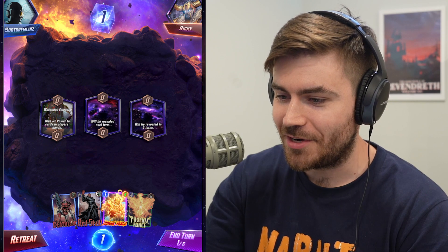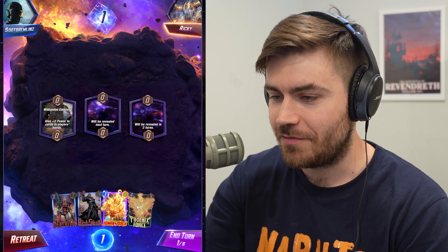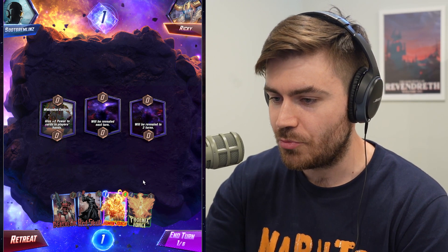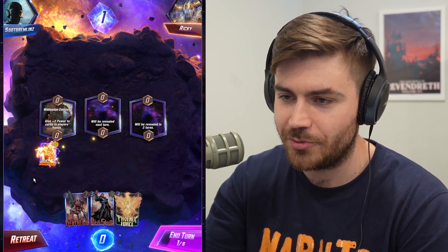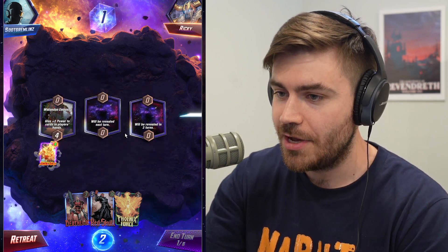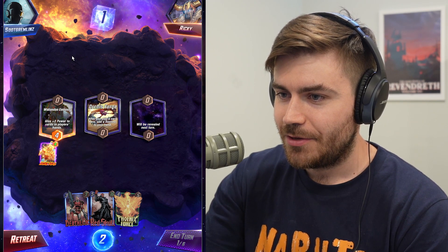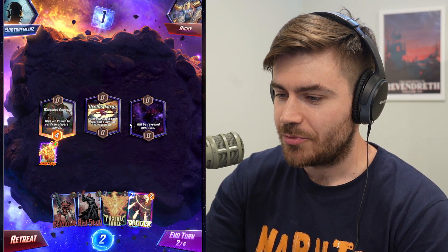So far we're off to a great start. We drew a Human Torch, we have a Deathlock to kill it on turn 3, and then we have our Phoenix Force to drop down on turn 4 and move around. I'm going to drop Human Torch into this lane because I know that this lane is safe so far — dropping into the other lanes might be ruining my chances of winning if I'm going into a blind lane.